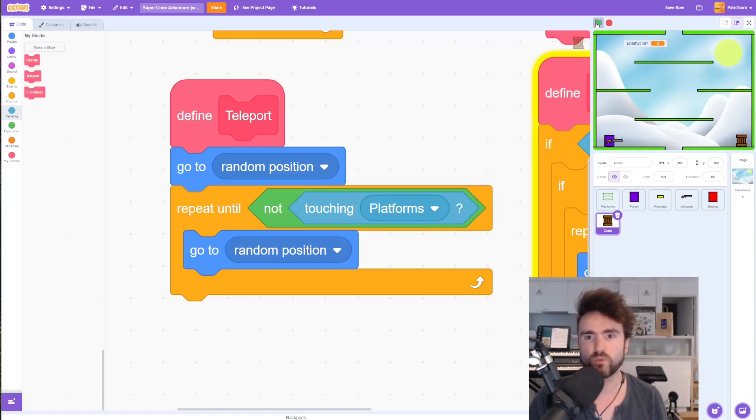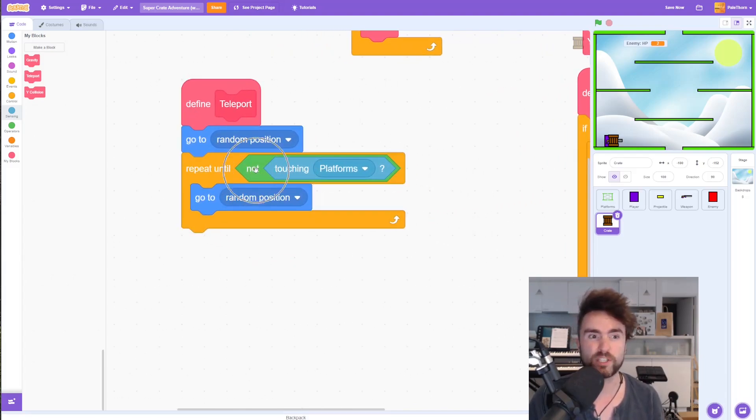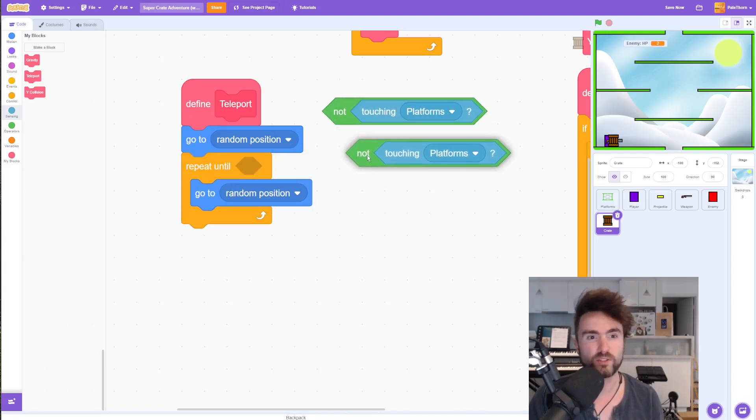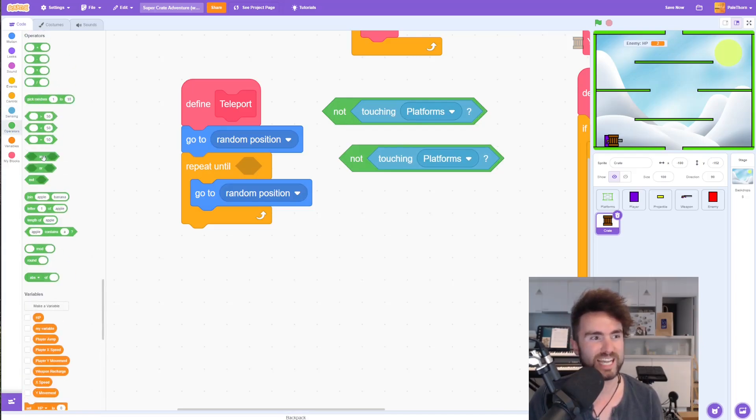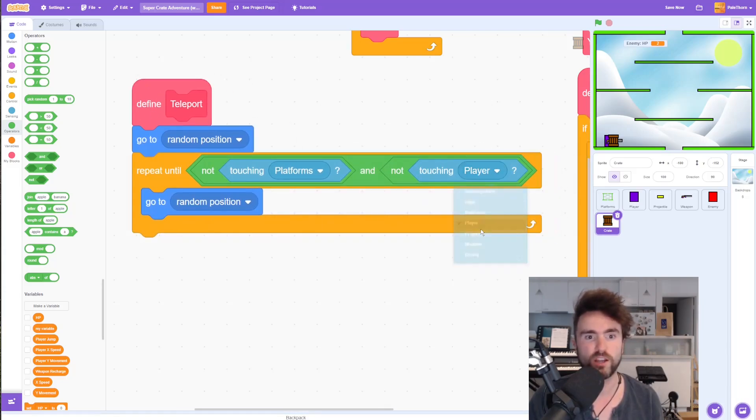There's one more thing: we might want to also make sure the crate doesn't teleport into the player, because if it lands straight on them that will feel a bit weird. Right click on the not, duplicate it, go to Operators, get out an and operator, put it into the repeat until — not touching platforms and not touching player. So now it keeps repeating go to random position until it's not touching the platforms and not touching the player.